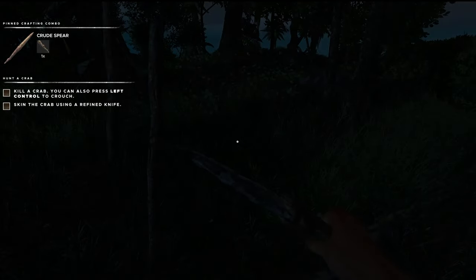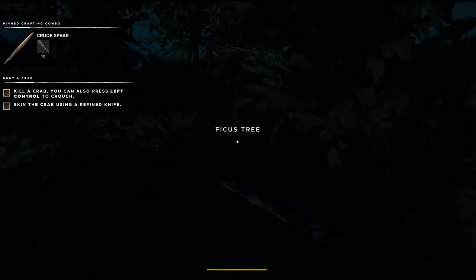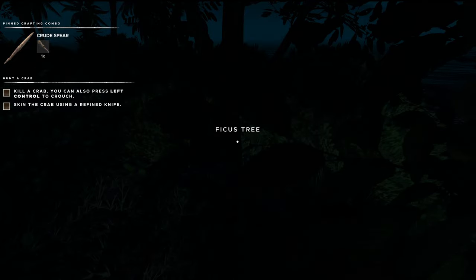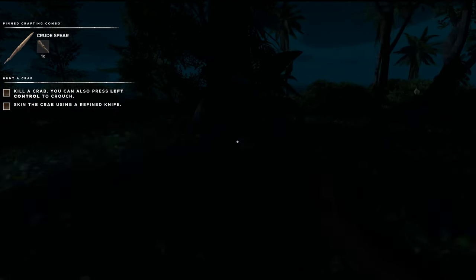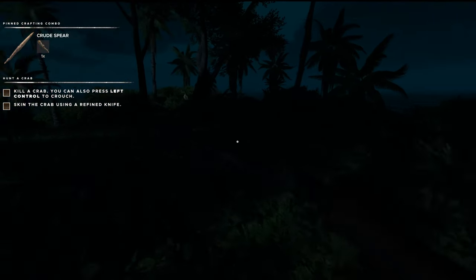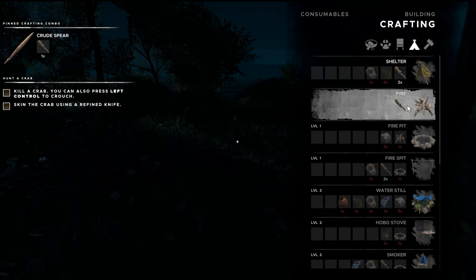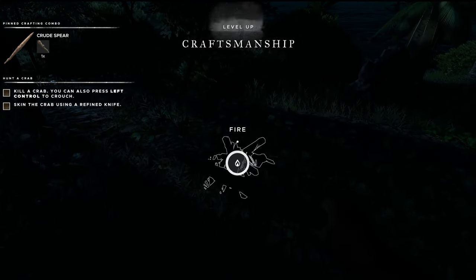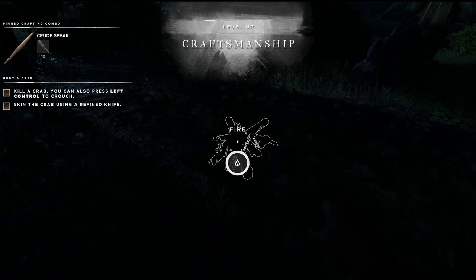Boy, it's dark. We need — we want to get a fire belt. Let's get back up here. The best thing to do is get a fire belt so we can actually see. At least the moon is out, but really pretty. I'm just hoping that we don't have anything mean around. Let's build ourselves a campfire here.